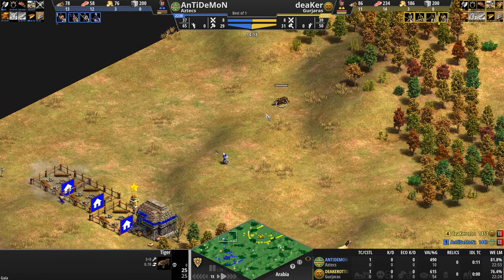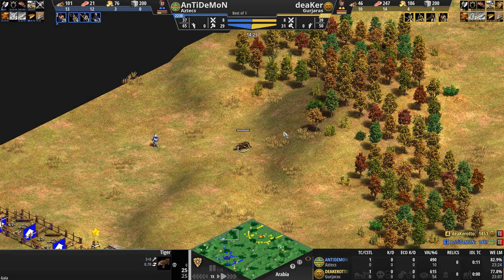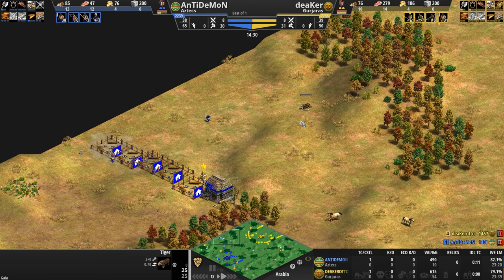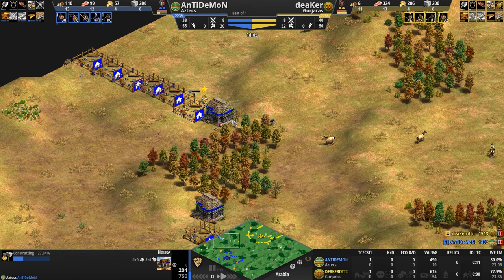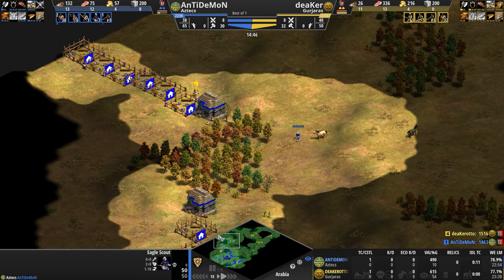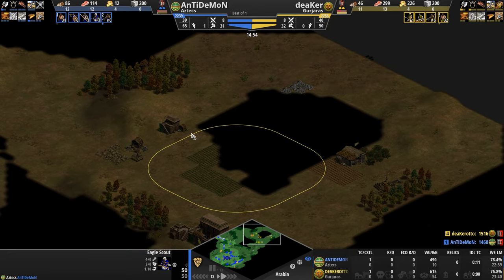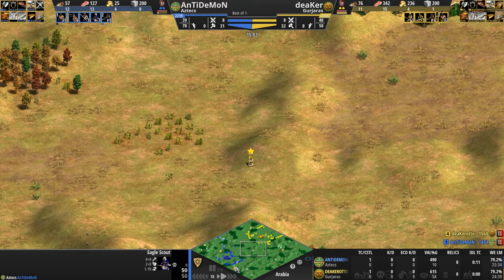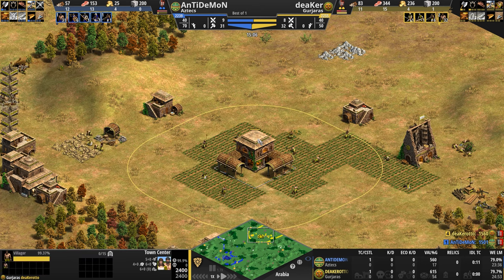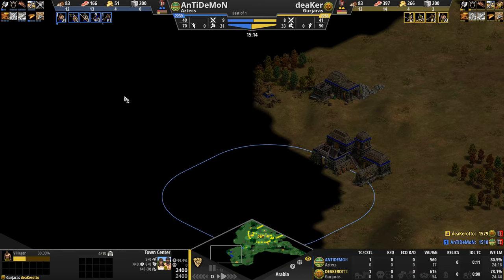A tiger is keeping a very watchful eye on this wood line — this is his ancestral sacred wood, and he does not want any interlopers. Anti-Demon is doing a little construction on each house just to close things off ASAP. The Aztec player has seen the entire outline of Deeker's base and two relics. Deeker has only seen the tip of blue's base and has not seen the new wall off — he's only spotted one relic for the yellow Gurjaras.